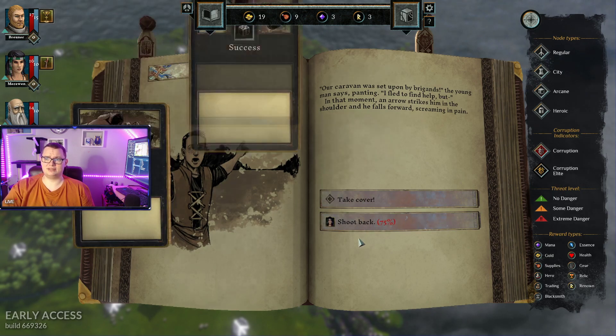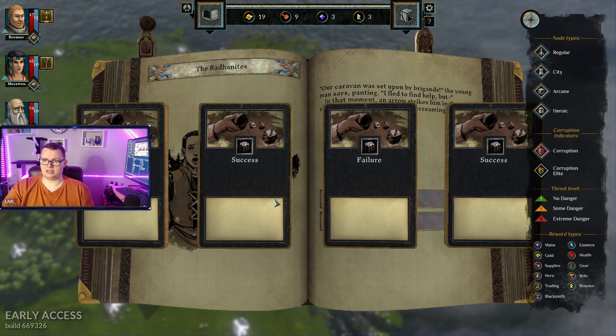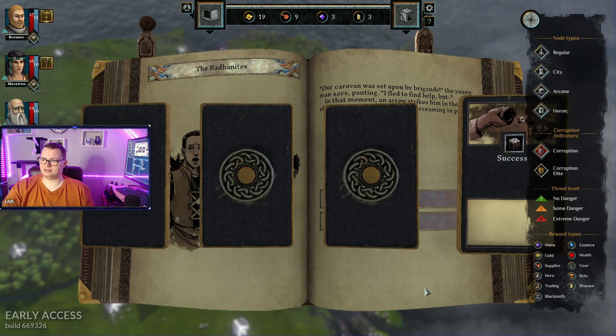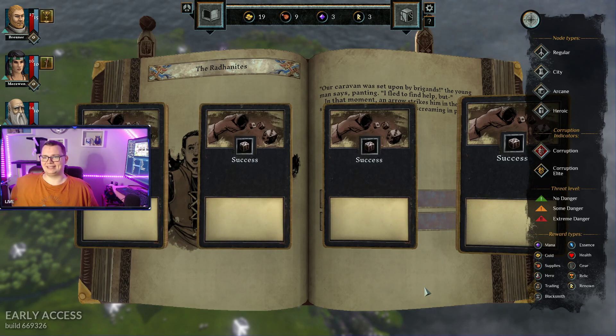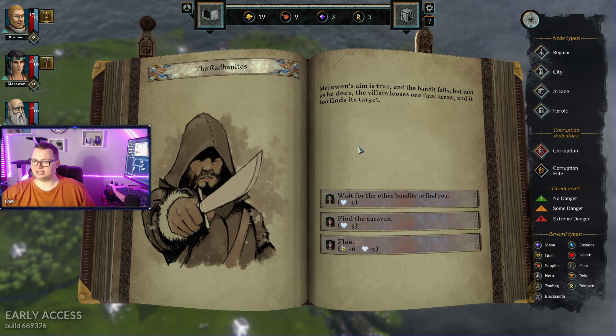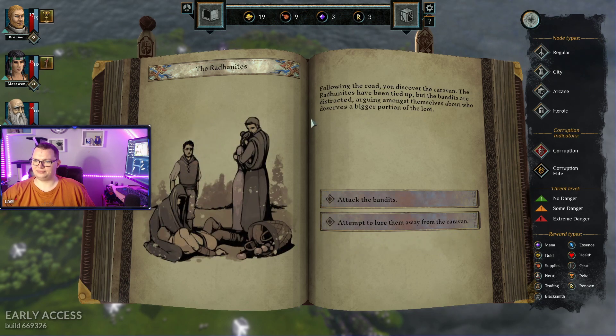Shoot back! 75% chance! I have three successes, one failure. Heroin aims true and the bandit falls, but just as he does, the villain looses one arrow. Need to find his target. Wait for the bandits to find you? Find the caravan. Okay, so we took some damage. Following the main road, you discover a caravan.